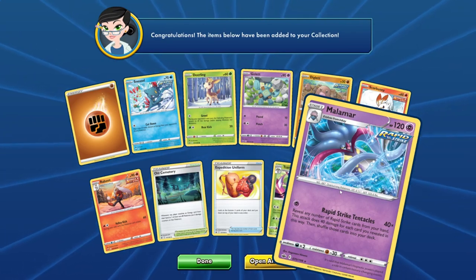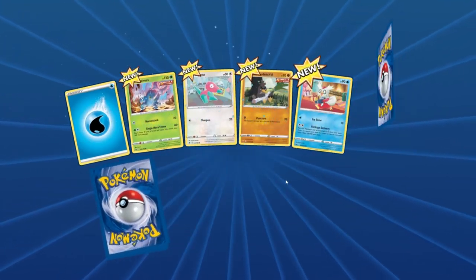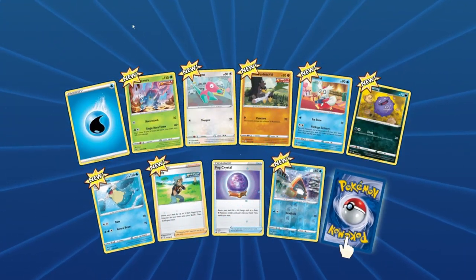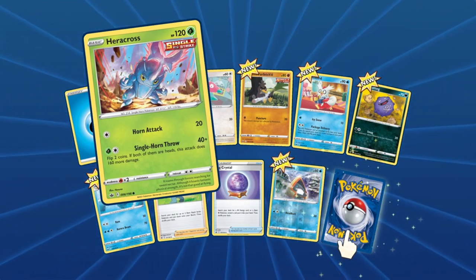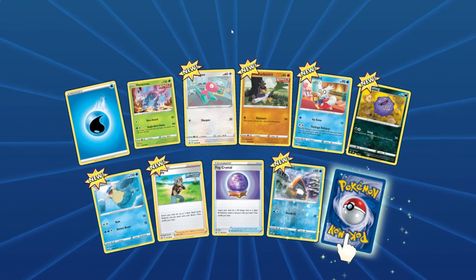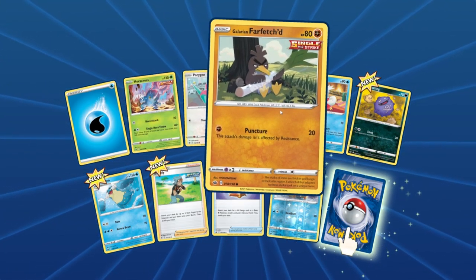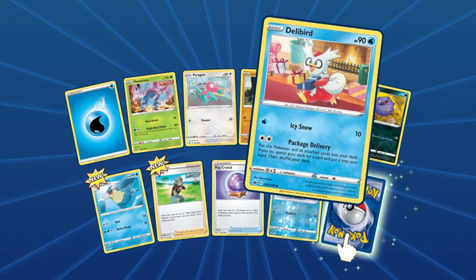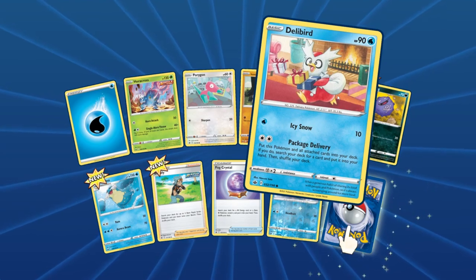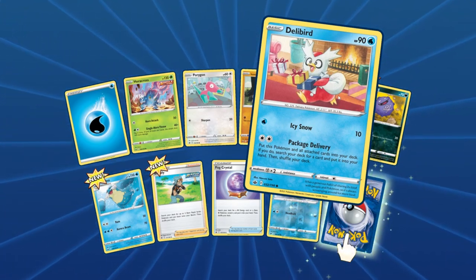And then a Malamar, which is alright — nothing special in that set. Look at this Kyogre, he's powering up using Hyper Beam. Porygon in the lab of course. Galarian Farfetch'd holding his big old leek. Delibird with all those presents — love the art on that, it looks so cozy.